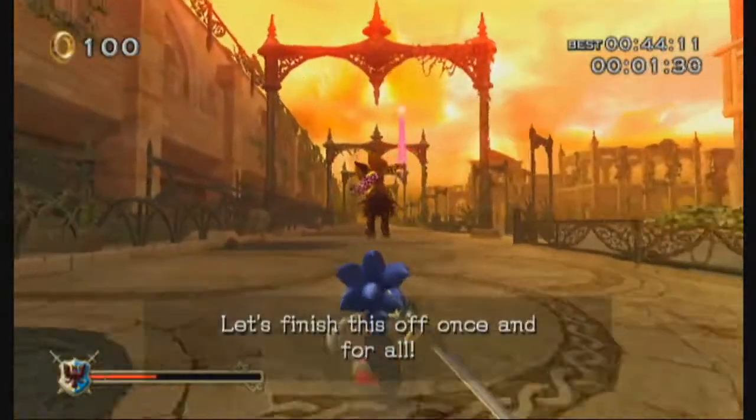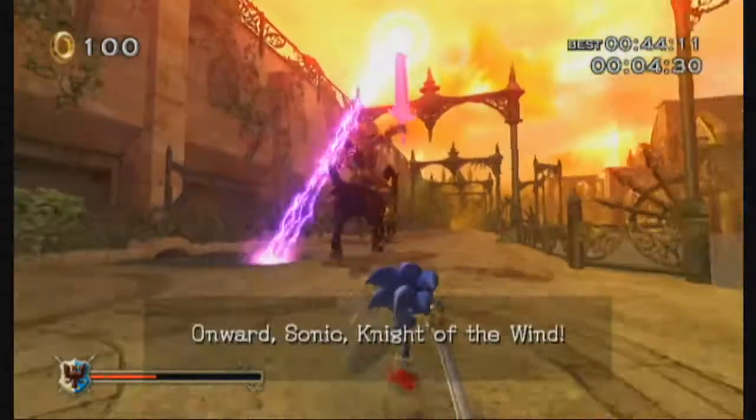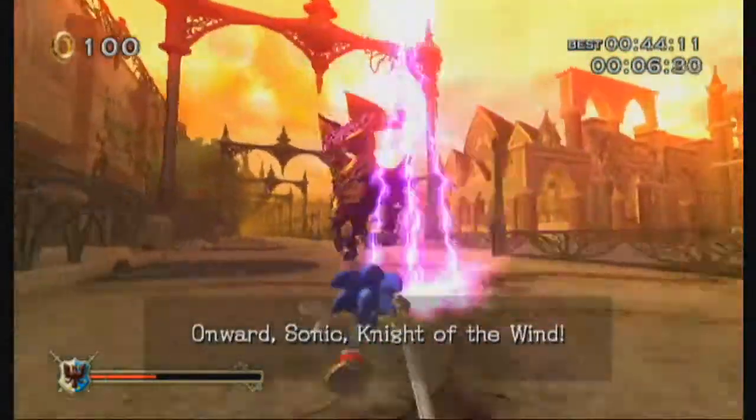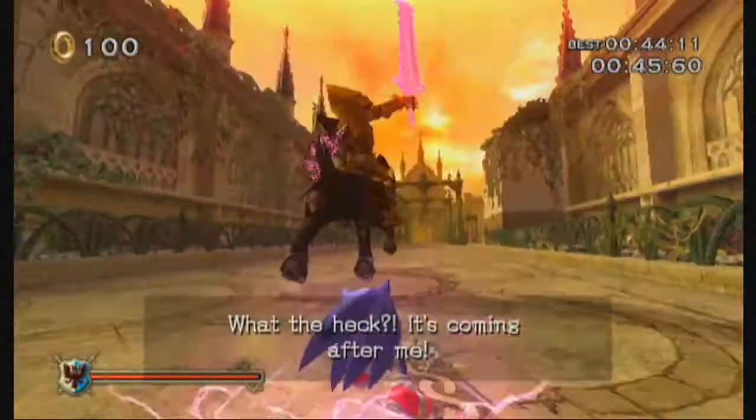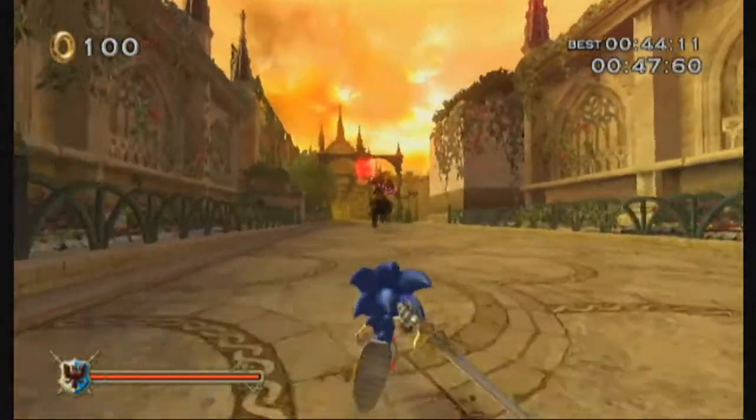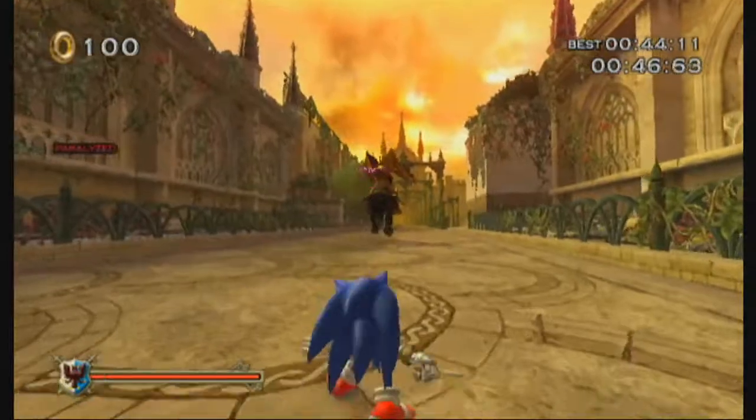The first attack is when he shoots out pink lightning from his sword, Death Caliber. It's pretty easy to dodge — just move left or right when the lightning is getting close to you and it won't hit you. But even if it does, you won't lose any rings from it; it will just paralyze you for a second and he will get further away.